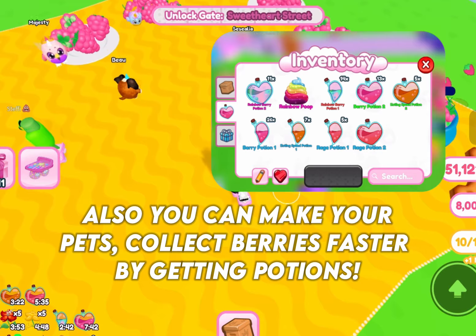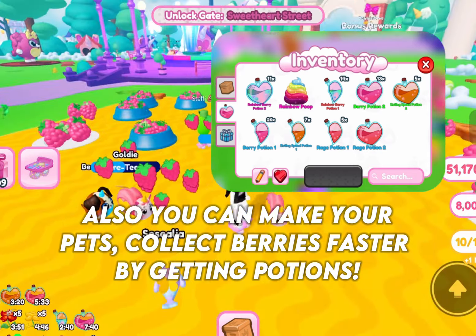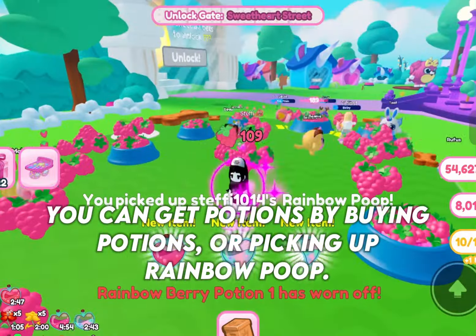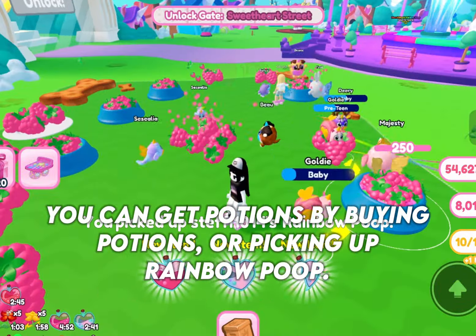Also, you can make your pets collect berries faster by getting potions. You can get potions by buying them or picking up a rainbow boot.